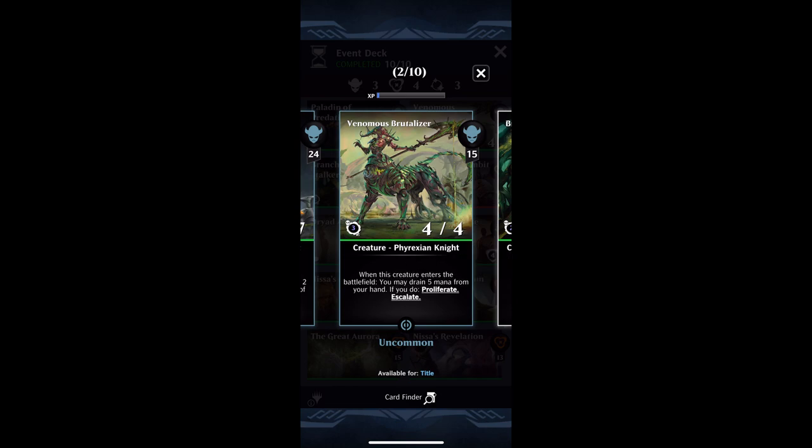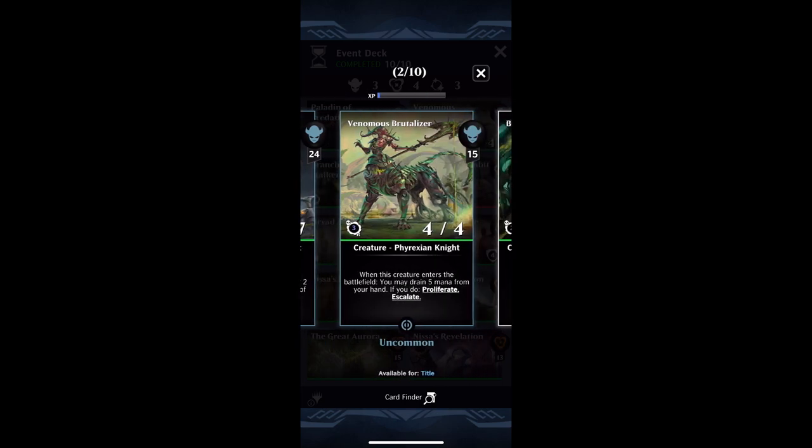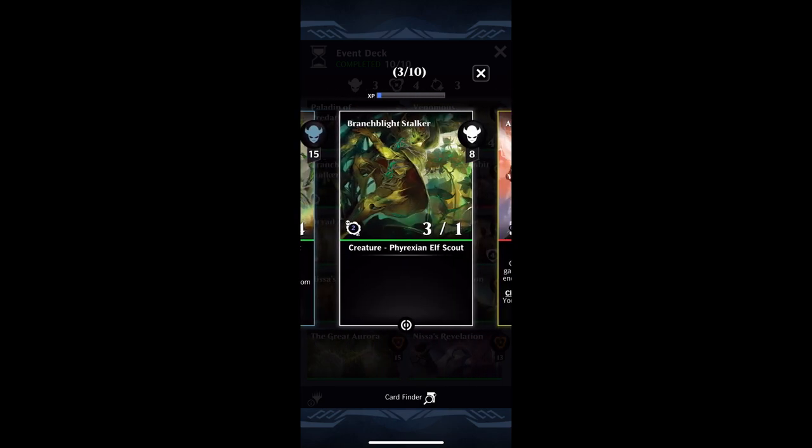I wanted to make a video on this really early on in the life cycle of the set, because this new Toxin mechanic is just so incredibly strong. There's a whole bunch of cards that have it. In today's video, I'm going to be using a deck with three green creatures — two of them are uncommons, and the third one is a common.